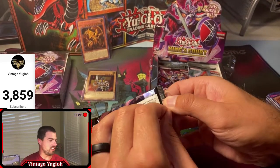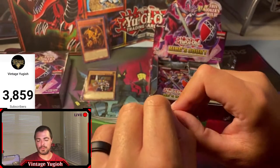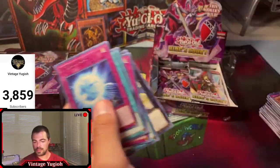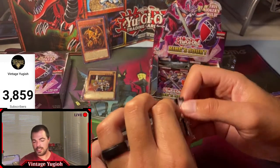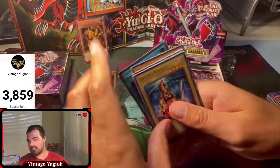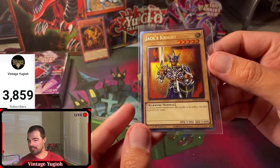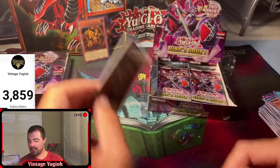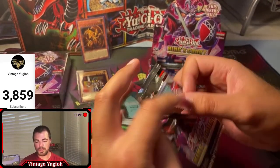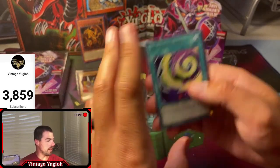If I had to be buried with one card regardless of value it would be Barrel Dragon - big Bandit Keith guy. I love Barrel Dragon and Machine King. A lot of machines are my top favorites: Cyber Stein, Machine King, Blowback Dragon. Face card fusion possibly - in the last five minutes you may have missed Jack's Knight collector rare. It had a ding in the back - probably like Light Played. It's hard to judge since everyone's definition of condition varies.